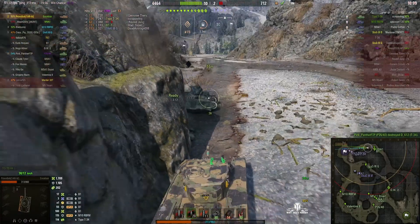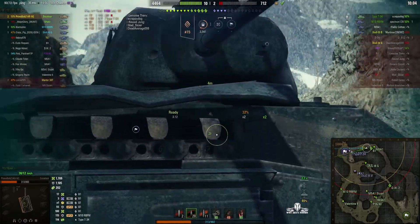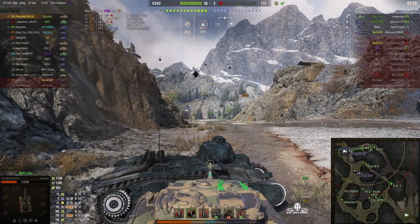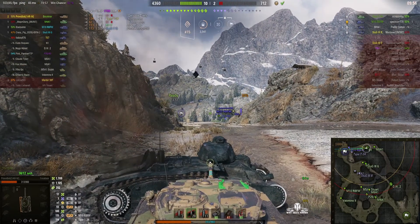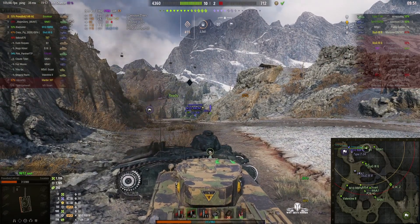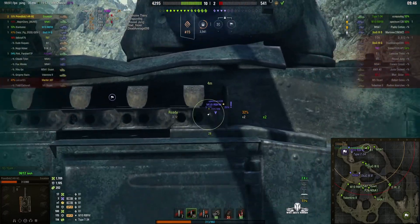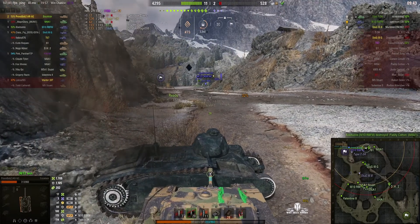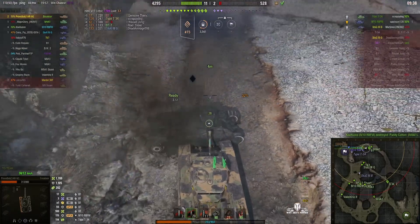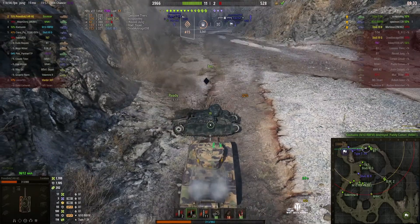Just gradually move up and get behind the wreck. If you side scrape off this wreck — he's trying to push the wreck, which is probably not a good idea as the B1 is a very heavy tank. If you side scrape off the hull I know I said don't expose your sides, but you can side scrape because they're only going to hit the tracks, and then you can get shots on that M10 RBFM without him being able to return the favor, at least so long as he doesn't aim for the turret.